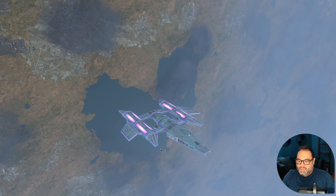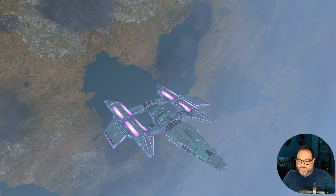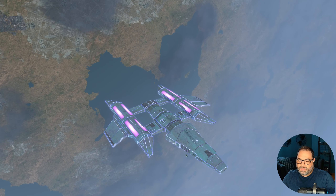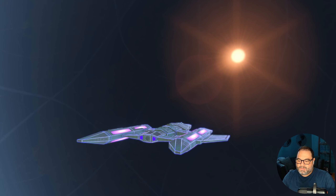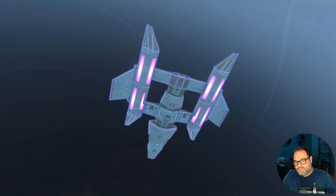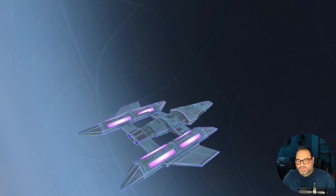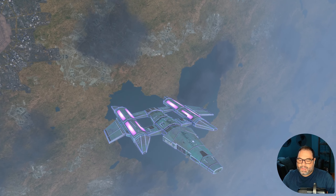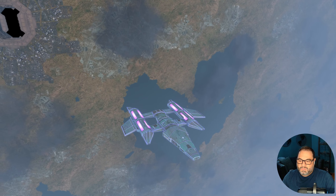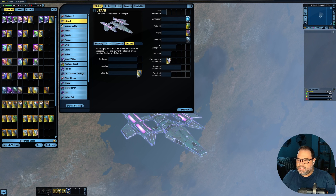The tier 6 Lukari Vanity Shield has lines that are a little more subdued and more purple in color, with purple nacelles as well. The impulse engines interestingly are a blue color rather than purple. You still see the edges highlighted, but not quite as much as the previous shield. Not bad though — I still like it.